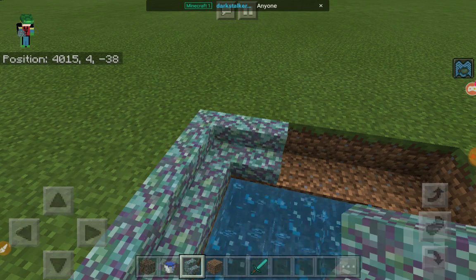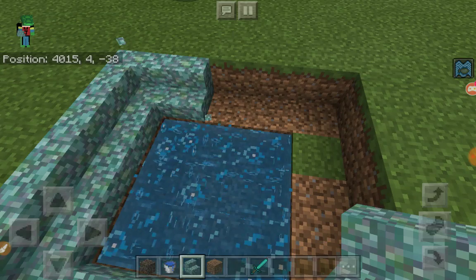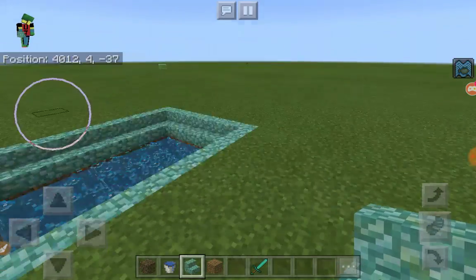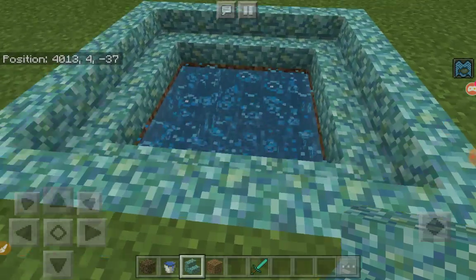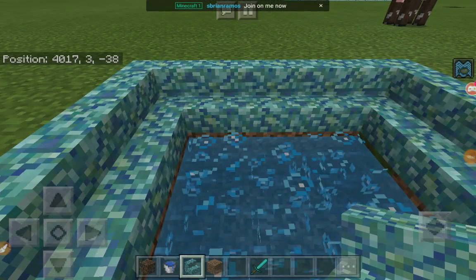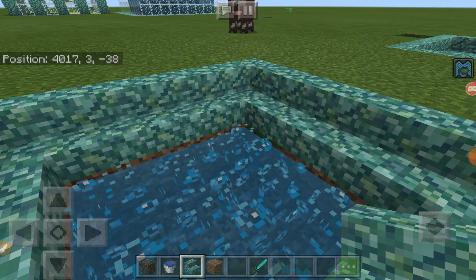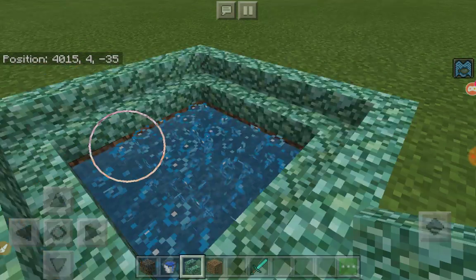Just go all the way around making a perfect pattern like this with your prismarine stairs. You can make any pattern you want but this one looks particularly nice. This is more rectangular so it looks like a bigger one, but you can always make it bigger — this is just a sample. You can add your own decorations, knickknacks, and even fish. You can add coral too, just be careful not to break the soul sand blocks.